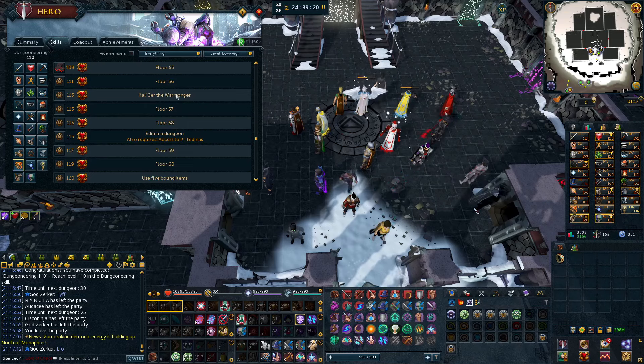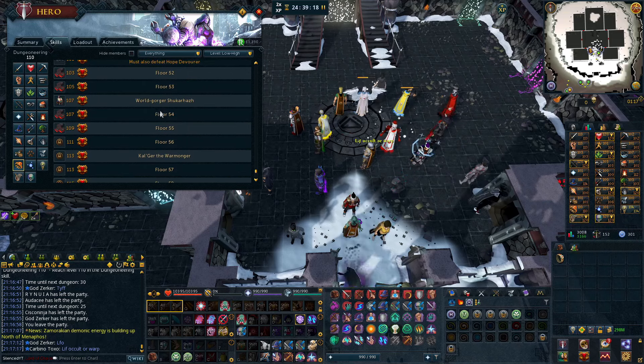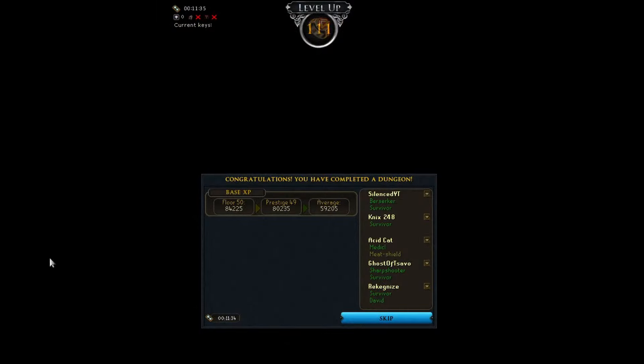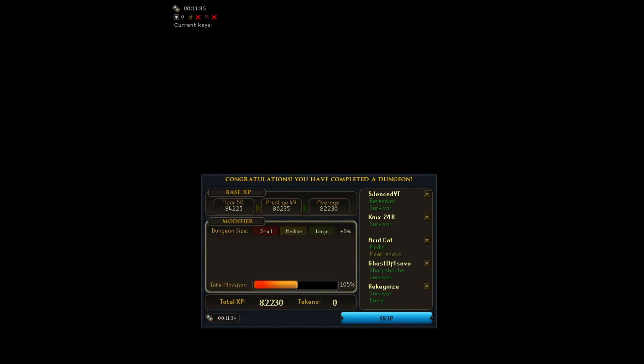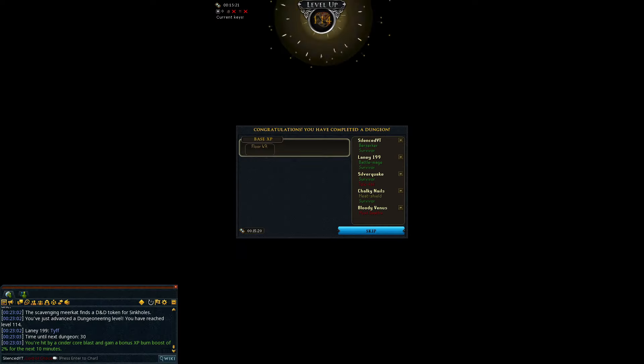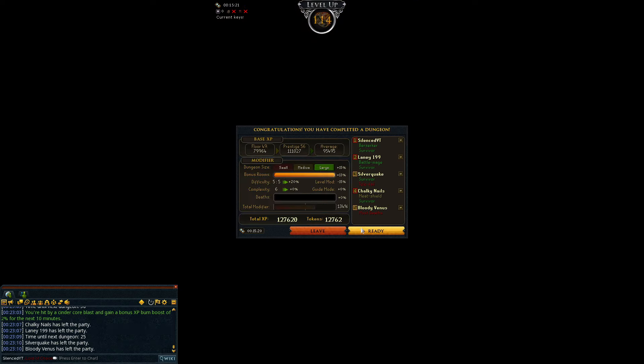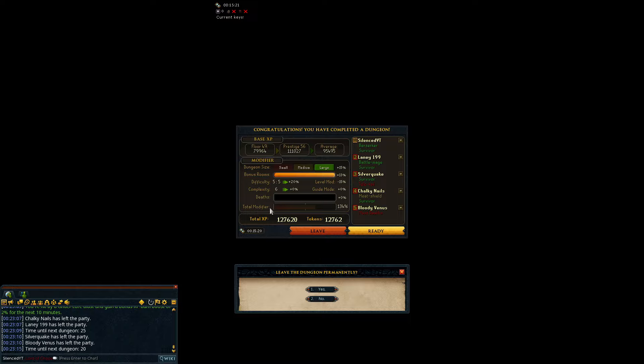I do now think I'm going to take a break from Dungeoneering and move on to something else. That is level 111 Dungeoneering — I'm getting really good XP from this. Honestly I'm kind of enjoying it a bit more. I'm starting to understand how Dungeoneering works and it's really not that bad of a skill once you get into it. And that is another Dungeoneering level — level 114.